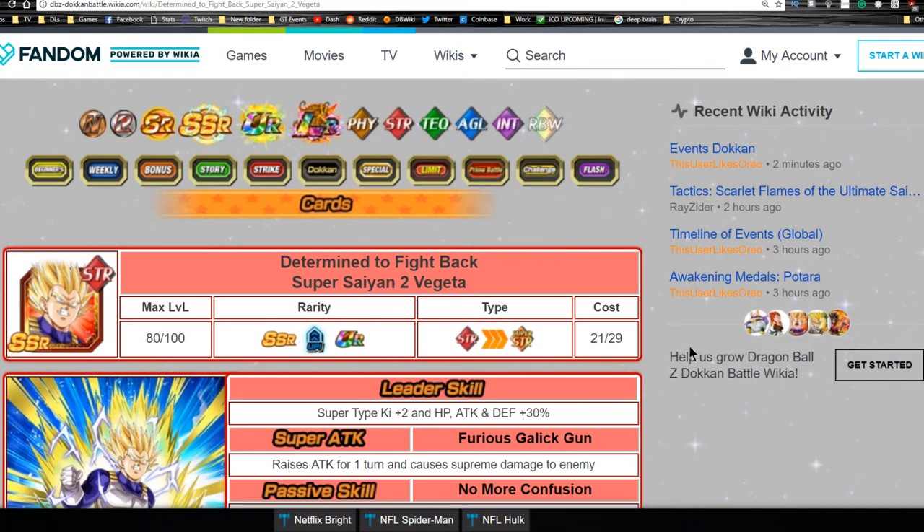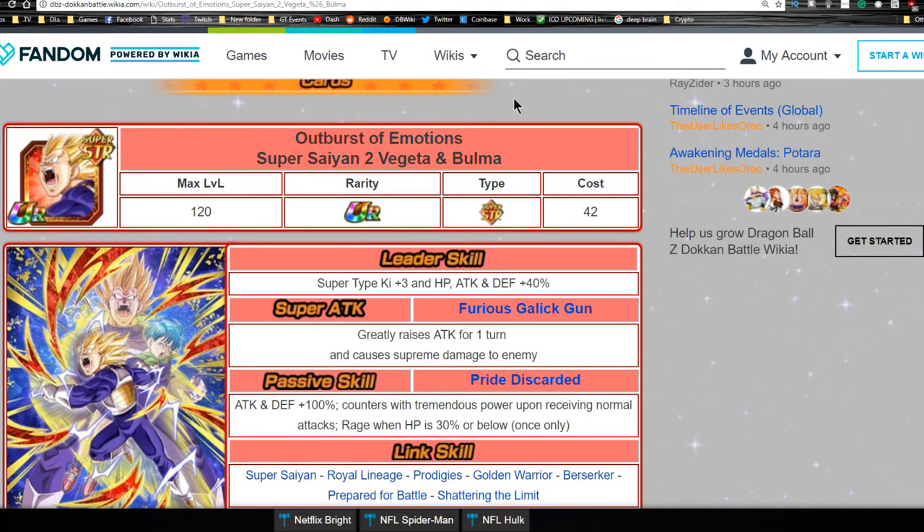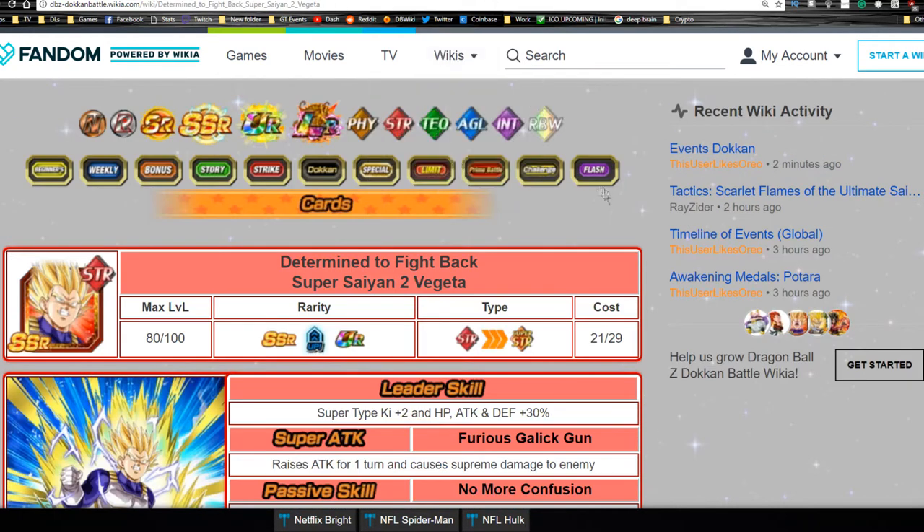Hey guys, today we're going over the Determined to Fight Back Super Saiyan 2 Vegeta card. This is the one that Doken awakens to Outburst of Emotion Super Saiyan 2 Vegeta and Bulma. This is one of my favorite cards in the game — I was planning on not summoning until the actual Super Saiyan 3 Bardock banner that's supposed to be coming out in the future.